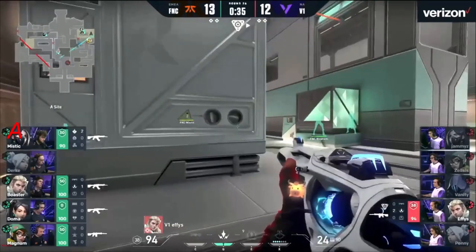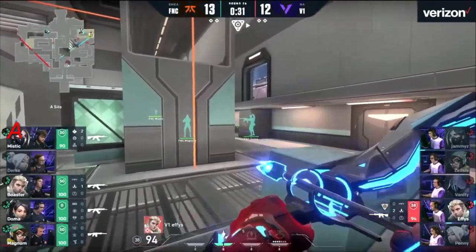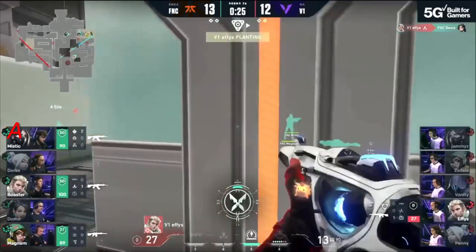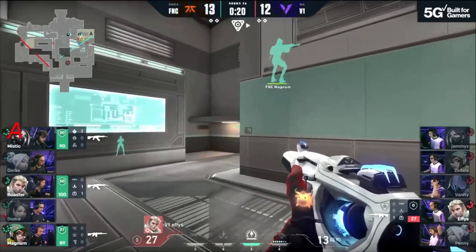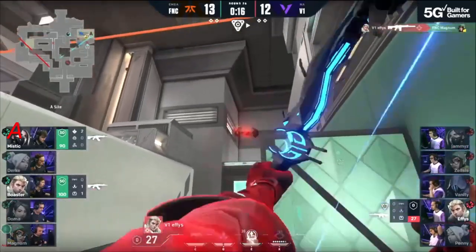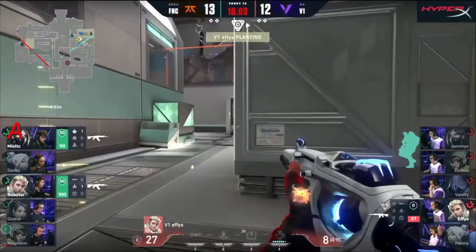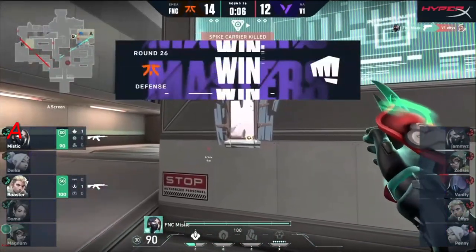Magnum again — Jammies and Effies with it all to do in a 2v4 to save V1 and pull them into another overtime. Jammies gets called off by Mystic. Now Effies, again presented with what feels like the impossible task — Boaster spots him out. In a position where he has to swing, spots a barrel, hits a Shock Dart. Doma thinks he's unseen there but comes through.